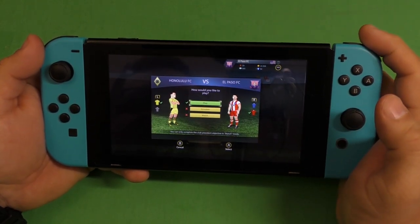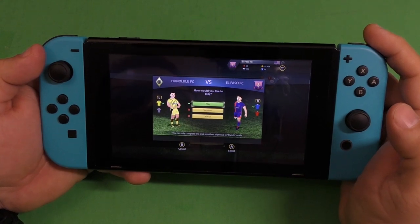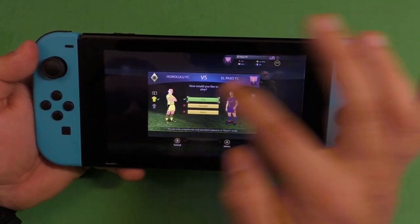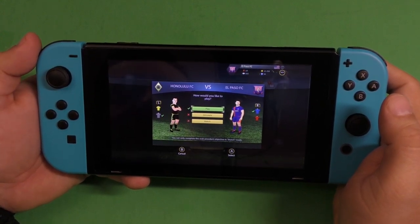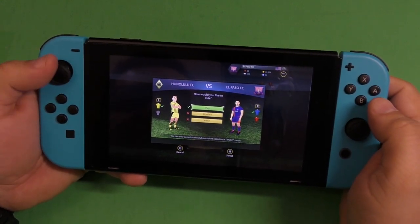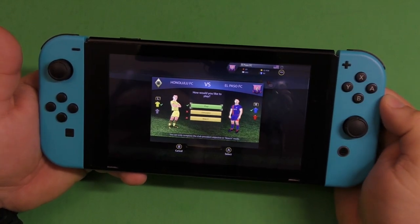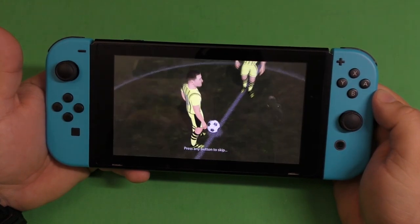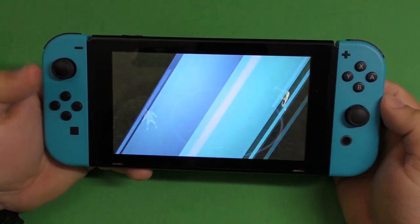Here you can actually switch your uniforms. I'm going to leave it on blue. Honolulu is using yellow or black — let's leave it on yellow. You can simulate the game or you can watch the game. Let's go and play.